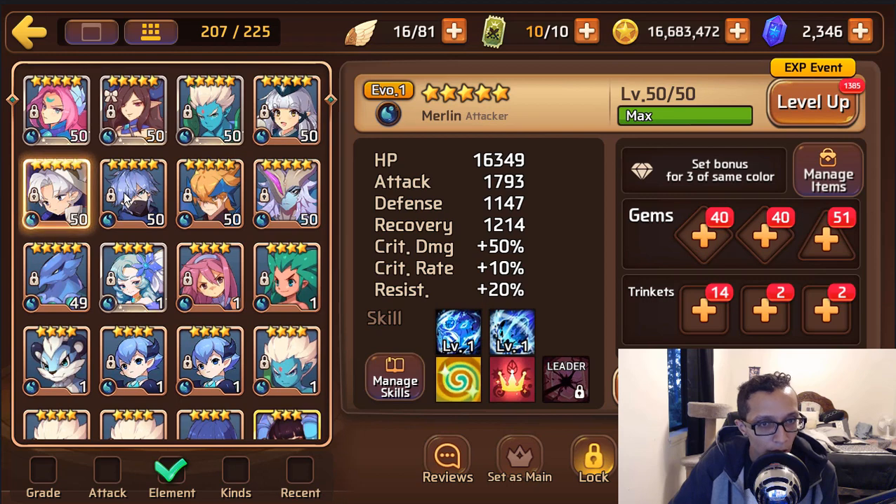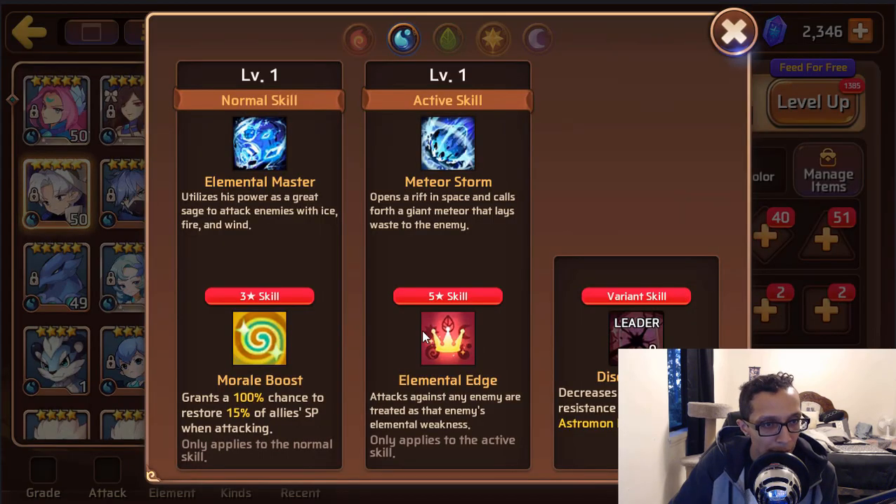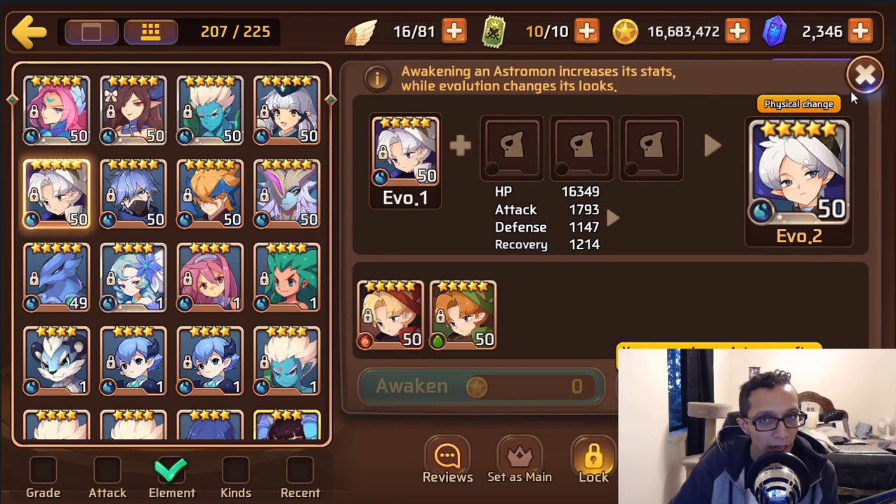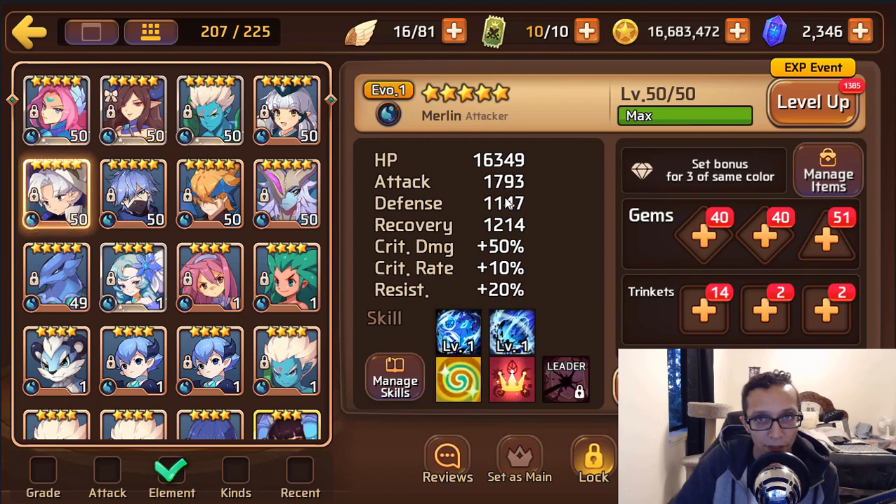Water Merlin is actually not a bad choice for a siphon set if you can get him to evo 2 minimum — he requires that investment just like fire Siegfried. But with fire Siegfried you can actually farm out sigs and get him to evo 3, so investment-wise Siegfried is more useful. Since you have a wood Merlin, just sacrifice this one, feed him to wood Merlin and keep it moving.